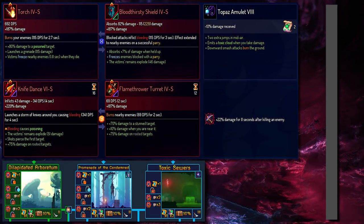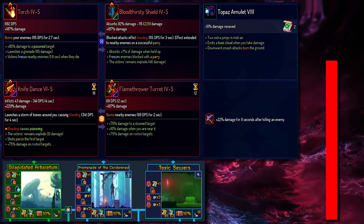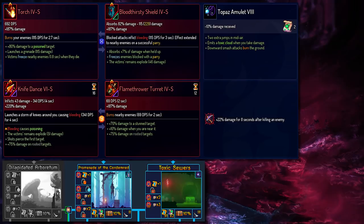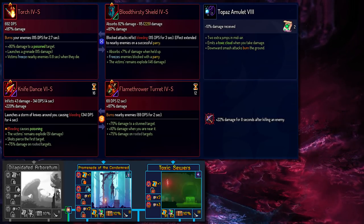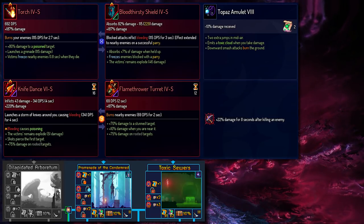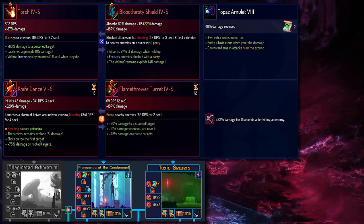Next up is the Brutality build with the Torch. Make sure to pay attention to the affixes of each item. I would say either Promenade or Toxic Sewers could work. I did say when talking about Toxic Sewers that you have to deal with flying enemies and the Torch doesn't really handle those. However, I do have a really cool Knife Dance here which has burst damage and can get you out of a tricky situation. With that appropriate support, should I run into problems in the Toxic Sewers, I think I could go there. My intention for this build is definitely not to fight Mama Tick because I have a fire-based synergy.